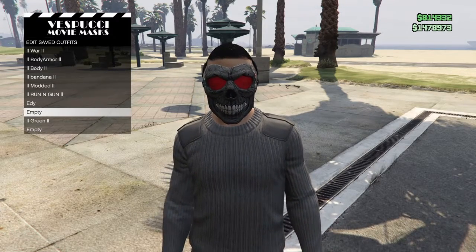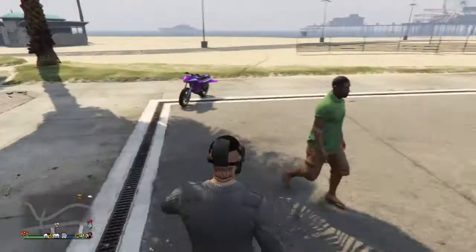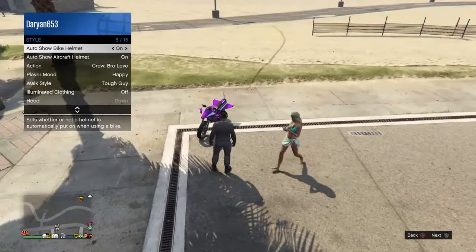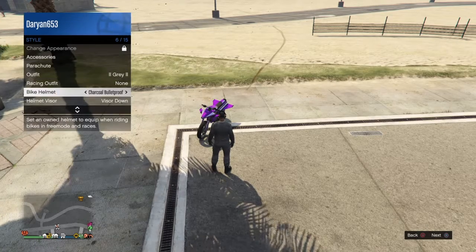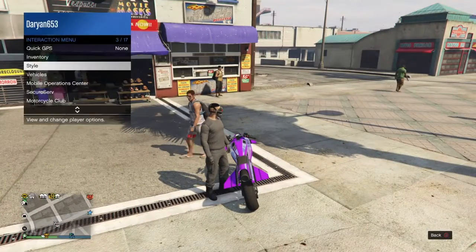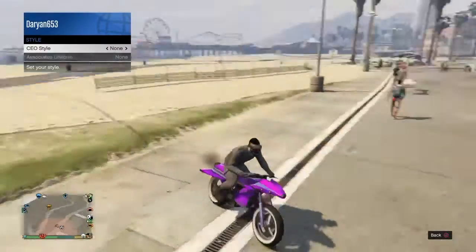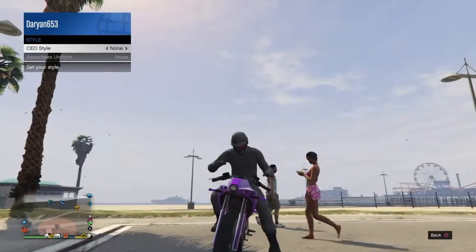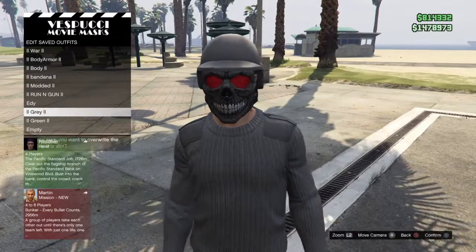I saved it a couple of times here — I saved it twice. Now guys, make sure you have a bike, and then make sure your bike helmet is on, and your helmet — make sure it's charcoal bulletproof. Now guys, register as a CEO, then get my bike, go to management style, one to the right, to the founder. So one to the right, then back to none, when it's putting the helmet on. And then go save it.